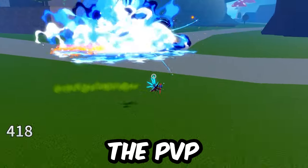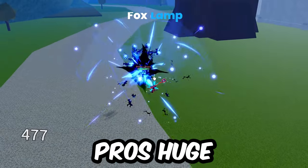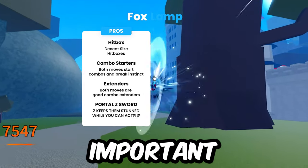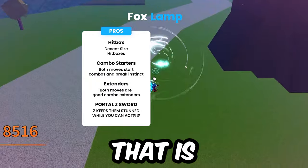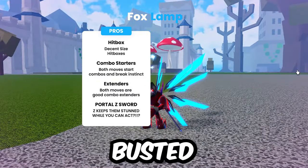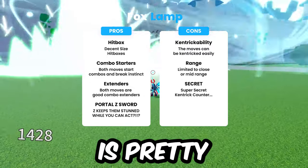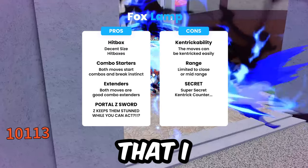Now that you have the sword, let's dive straight into the PvP aspects of Foxlamp. Overall, Foxlamp has some strong pros: huge hitboxes, instinct-breaking combo starters, combo extenders for days, and the most important thing — a combo starter that keeps them in place while you can still act. That is what makes this sword absolutely busted. But cons-wise, the moves are easily Kentrick'd, the range is pretty limited to close or mid-range, and of course there's a super-secret Kentrick counter that I can't wait to show you.